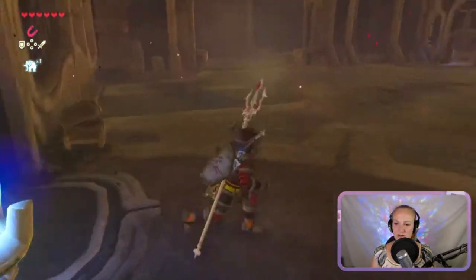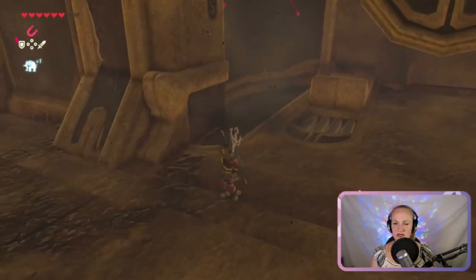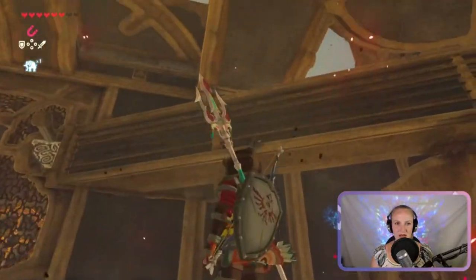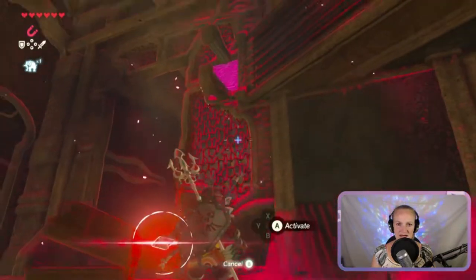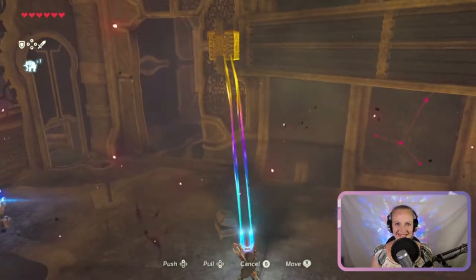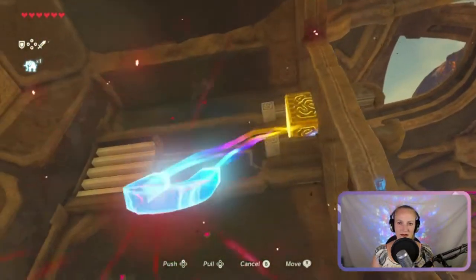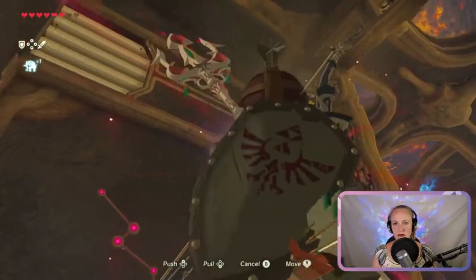Besides, all you guys have been waiting for me to complete Divine Beast Vah Ruta, and I gotta do that. So we are looking for the last switch that I need to complete this beast. I'm like facing it right here — oh, it's up there. I need to use my magnesis and try — oh yeah! Does that do something? It should, shouldn't it? No, I can't get it all the way.